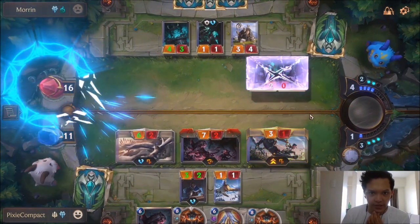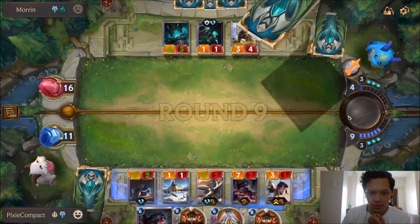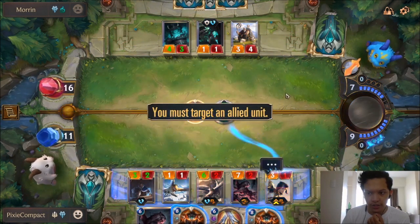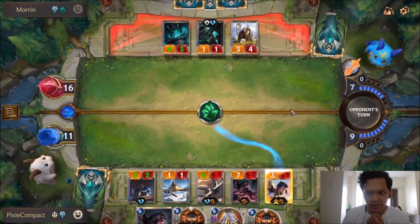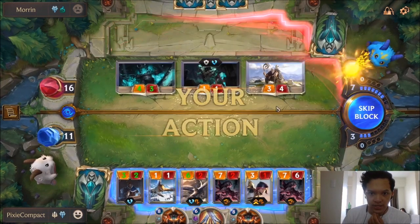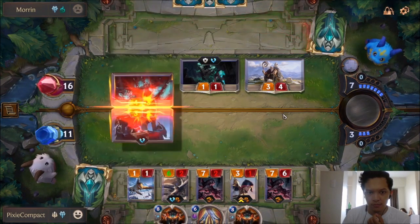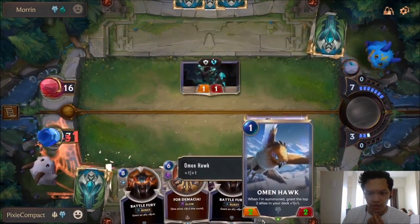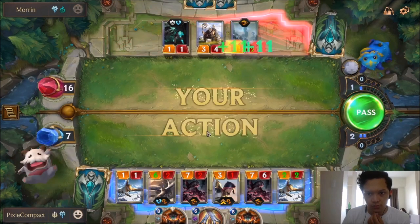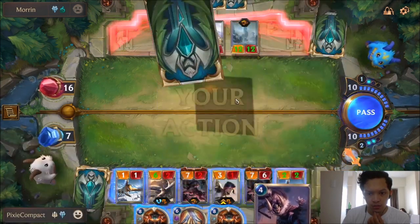Maybe I played too scared, but I think that's better than losing the board and just losing the game. This way I can summon this and get 4 Demacia. Let's use Warrior — we have 3 mana anyway. Summon our Alpha Wildclaw — he has some tough decisions to make now. Let's just block like this. Another Omenhawk. We'll use 4 Demacia — all-in. Let's just use 4 Demacia.